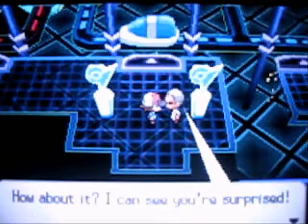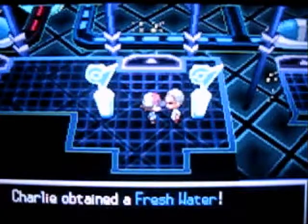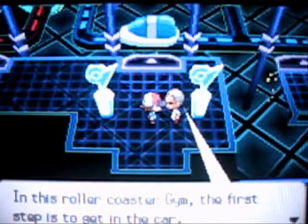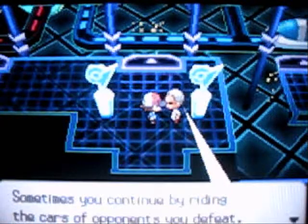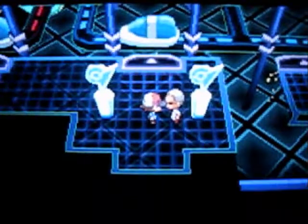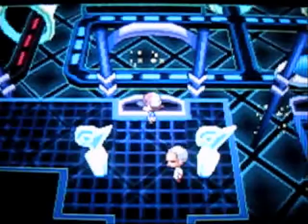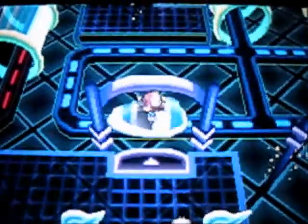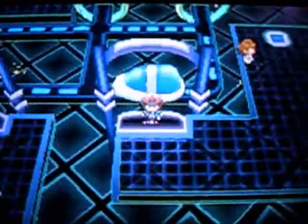So, how about it? I can see you're surprised. Have you ever guessed this gym is a roller coaster? Let me fill you in. Fresh water - hooray! Now this gym is really cool. In this roller coaster gym, the first step is to get in the car. Next comes the platform that you need to change where the coaster is going. Sometimes you can continue by riding the cars of opponents you defeat. That's how you aim for the gym leader.